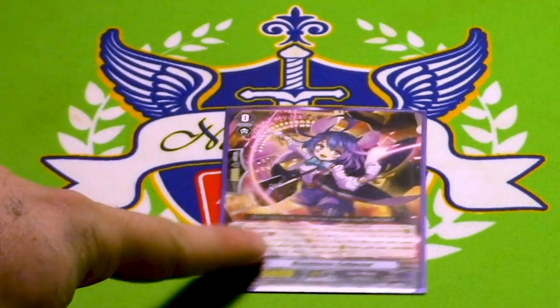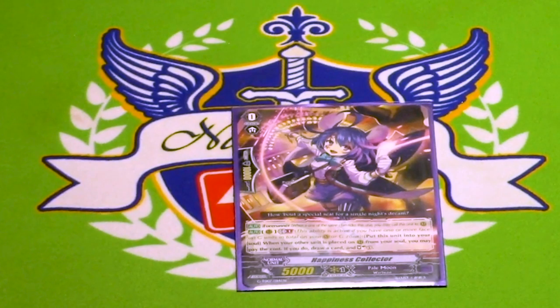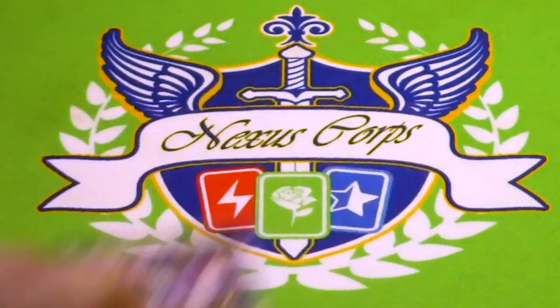Our starter is Happiness Collector. She's a 4-runner, and then GB1: when a card is called from your soul to rearguard, you can put Happiness Collector in the soul to draw and then soulcharge one. The reason you run this over the V-Starter is that you can spam this. You maybe give up the extra card in hand, but Pale Moon was never much for defense anyway. This allows you to have a booster in the early game, and then in the later game, you can recoup the aggression you used to make a board. It's a pretty awesome card. If you're playing against something that retires, like Kagero or Shadow Paladin, don't have to call it for 4-runner — just keep it in there, call it out later, and then use it later. It can be used multiple ways.